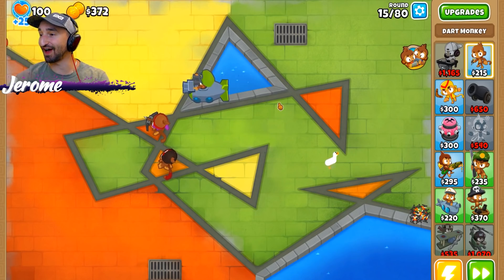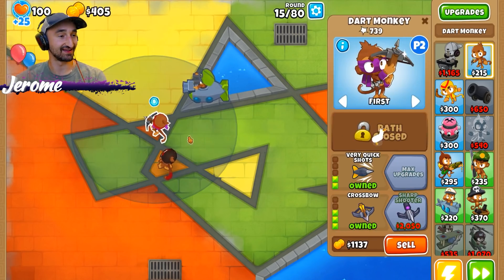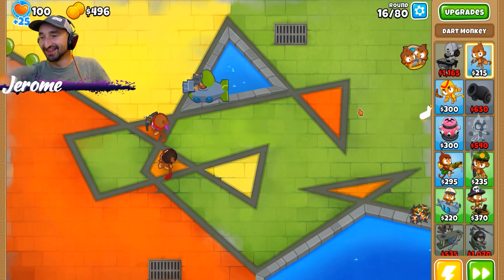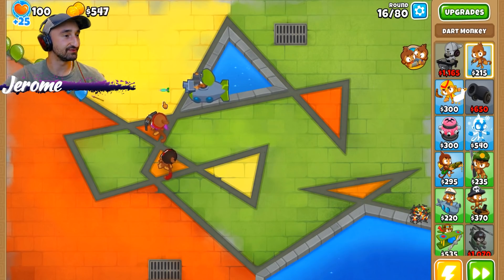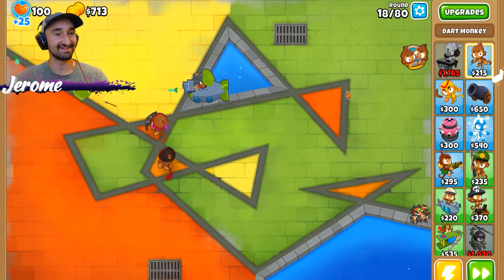So what's the goal of this? Are we just trying to survive on hard mode? Yeah, basically — I want to see if we can get to round 80 while you're just being absolutely pestered by a goose. This is easy game! I could have done this with one eyeball! Jerome, you're gonna do it with one eyeball and without a cursor too, because the goose is gonna steal it!